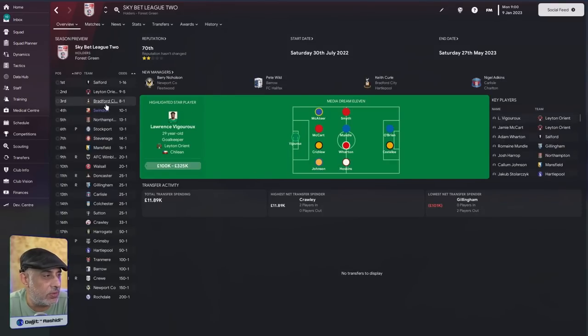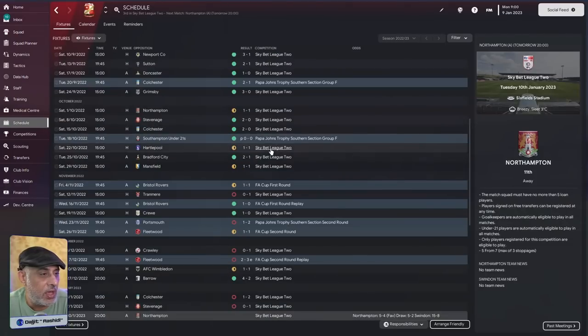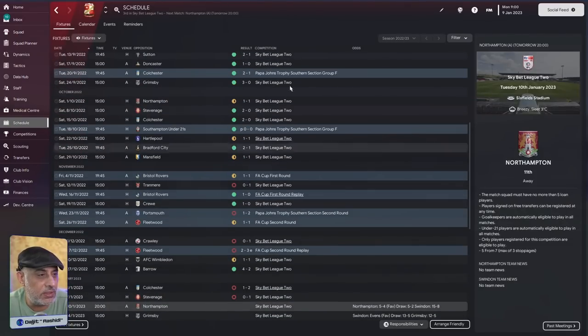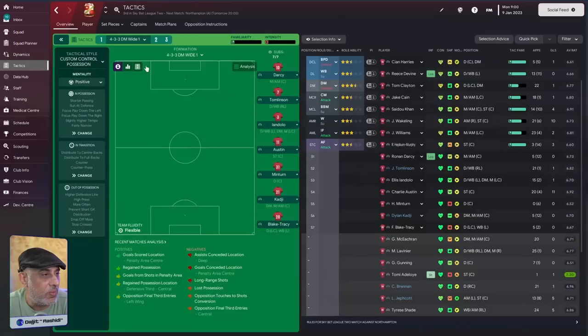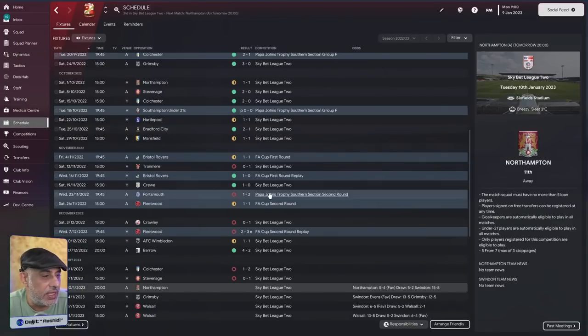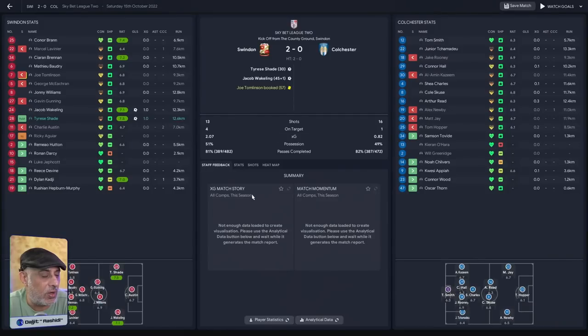The save shows the side is pretty well placed for a promotion push, but when we look at his results so far this season, he got off to a good start and then it fell apart. What I like to do is come inside and pick a random game. Let's pick one against Chester. Who has he been using in defense? Baudry and Brennan, Tomlinson and Levenier. Then he's got this player as a DM.